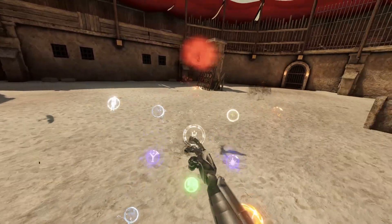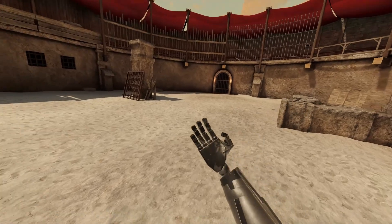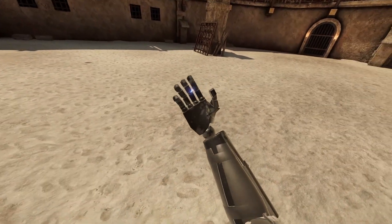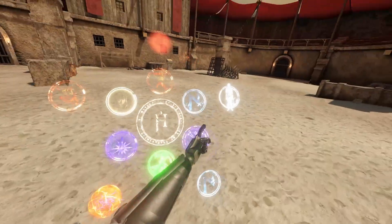The next spell is One For All. One For All is from the anime My Hero Academia, and it pretty much just gives you super speed and super strength. Let me spawn another person real quick.